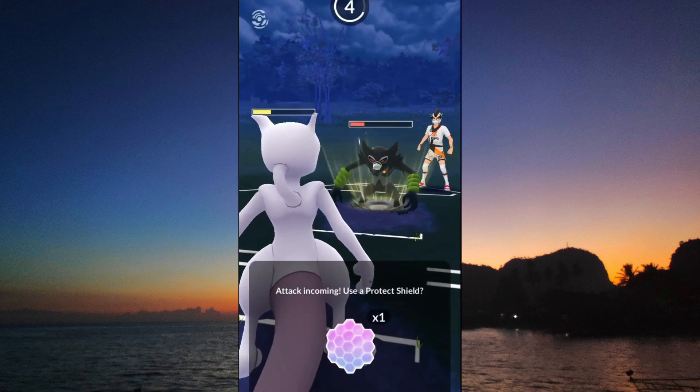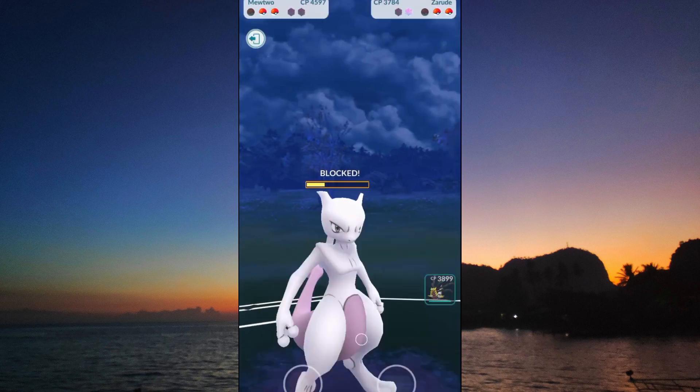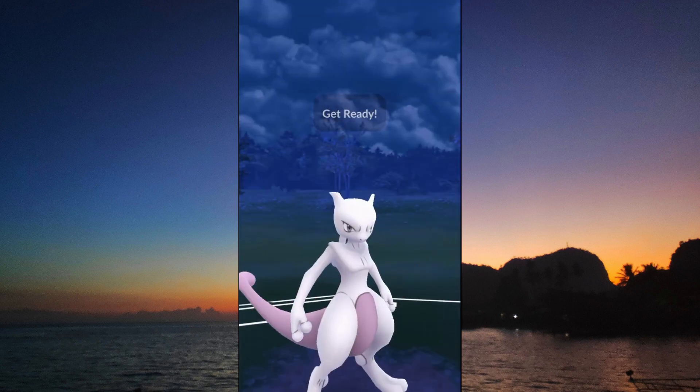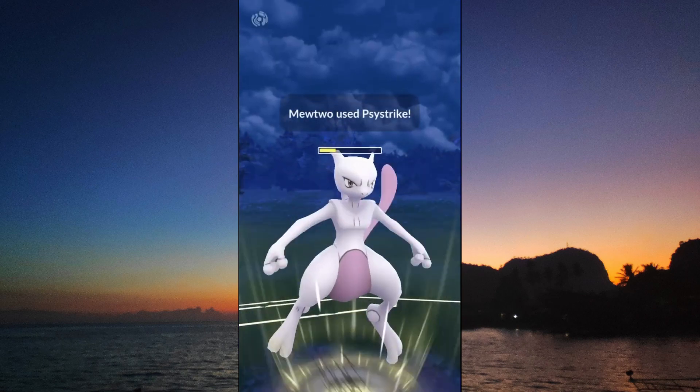Dealing massive super effective damage — opponent didn't see that coming. We shield up this Dark Pulse. We reach the Psystrike, and this will be more than enough to knock out the opposing Zarude.